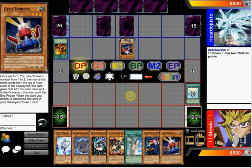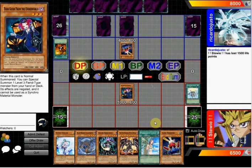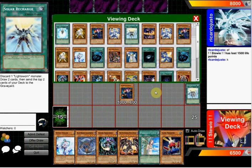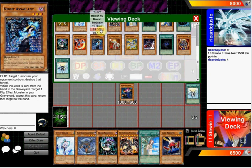Right here, I'm thinking about summoning Card Trooper or Tour Guide, and then I'm probably going to go Chaos Sorcerer and remove his Card Trooper. I'm going to go get that Knight Assailant, and Tour Guide going to 3 and Chaos Sorcerer going to 2 is really good for the deck.